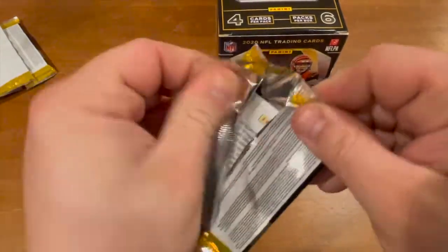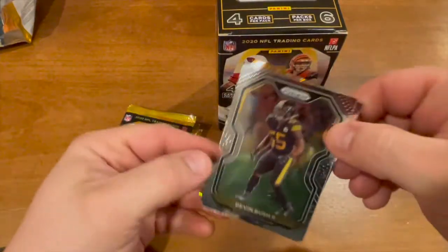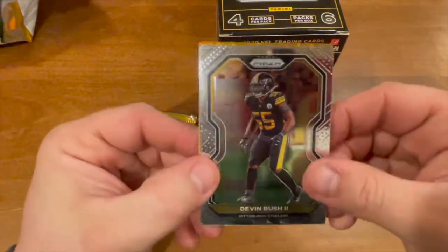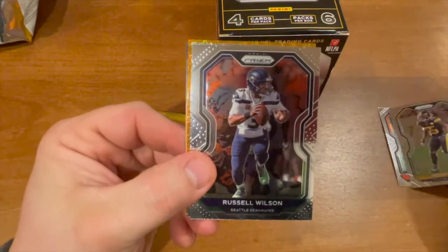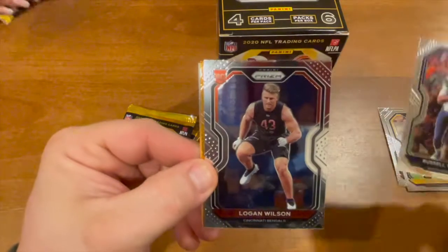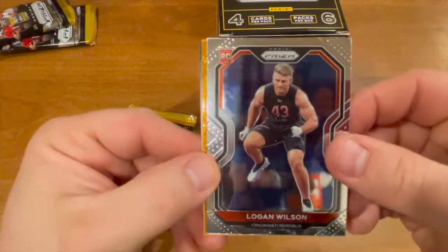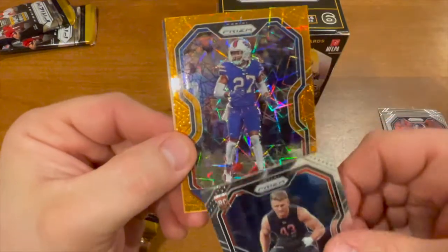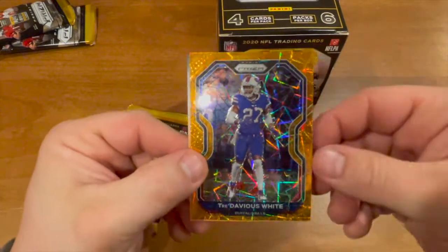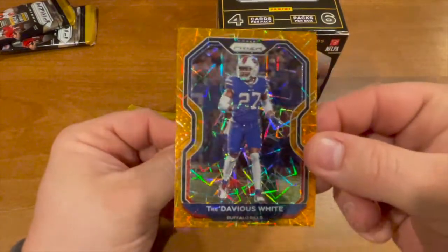We have a Devon Bush the second, a Russell Wilson — nice little parallel in there — a Logan Wilson rookie card, and this is a Trevious White orange. Very nice, there's a good looking card right there.